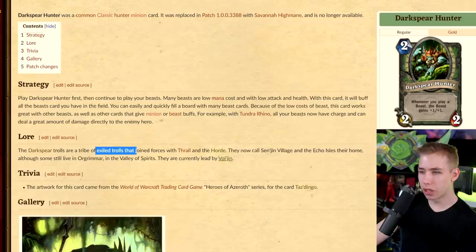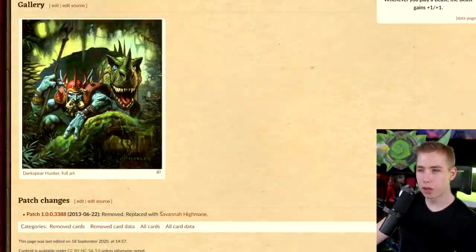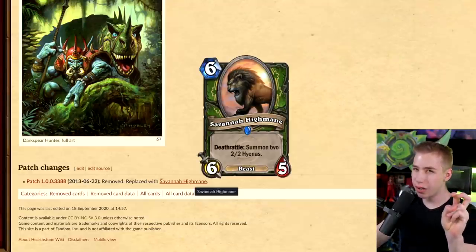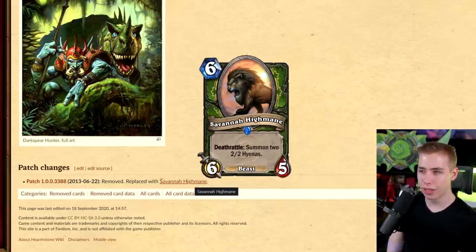Some Darkspear Trolls still live in Orgrimmar in the Valley of Spirits, currently led by Vol'jin. But that's listed as a Priest card. It links to the World of Warcraft wiki instead of the Hearthstone wiki. That artwork looks like something from Un'Goro with all the jungle stuff and the dinosaur in the background. Removed and replaced with Savannah Highmane — that card was considered almost legendary quality in 2014-15 because it was so good: 10/9 in stats for 6 mana.